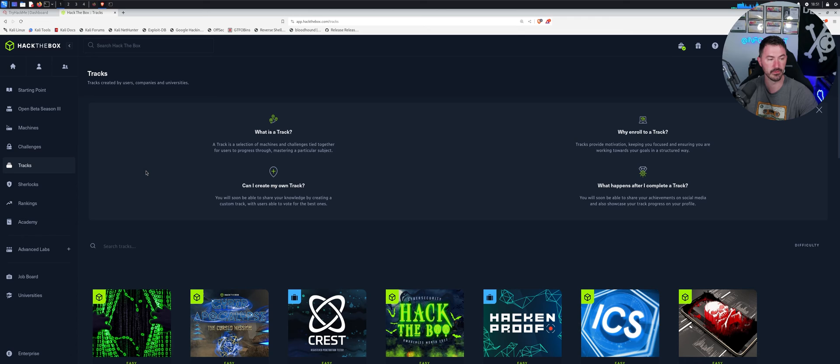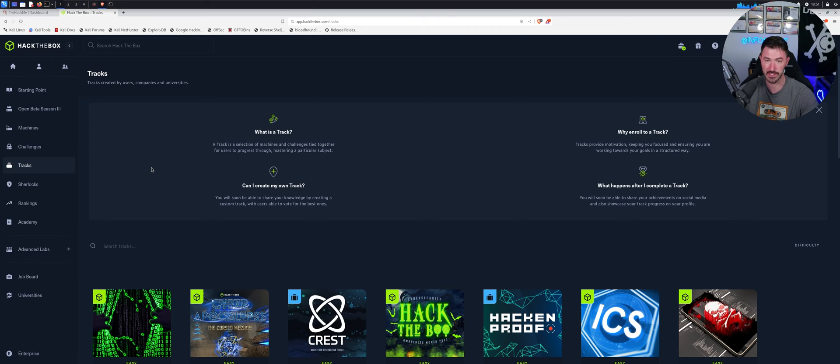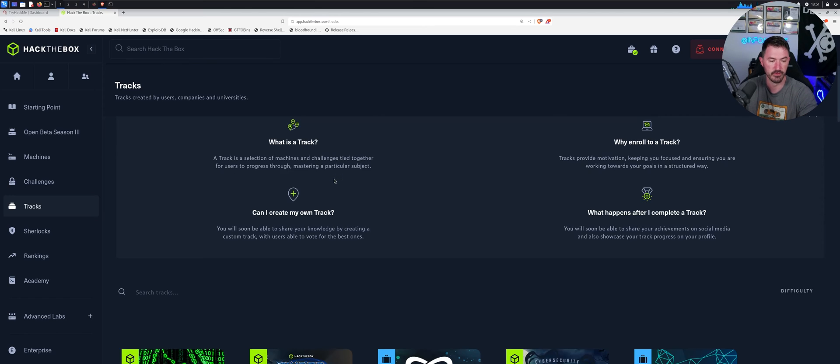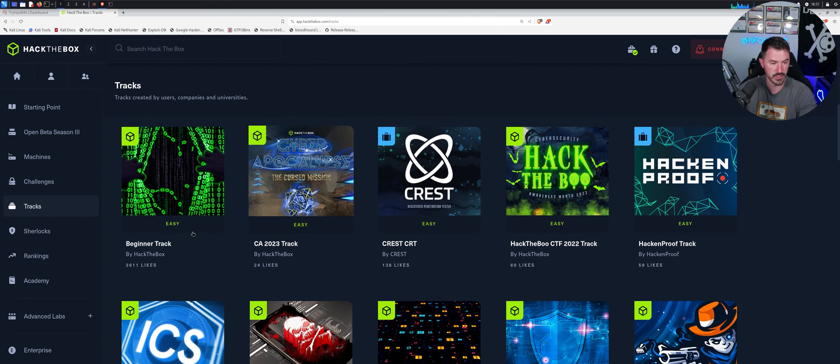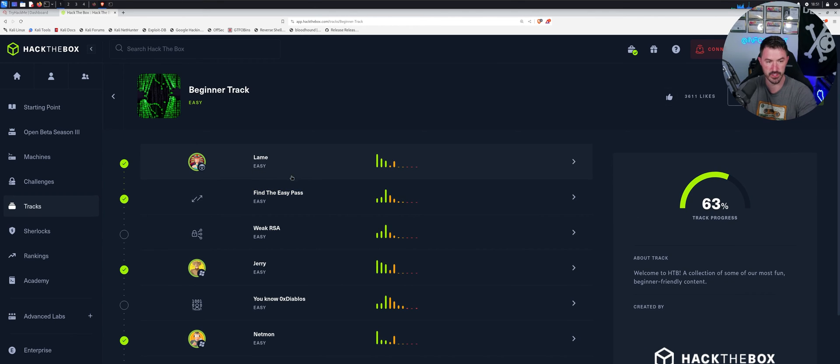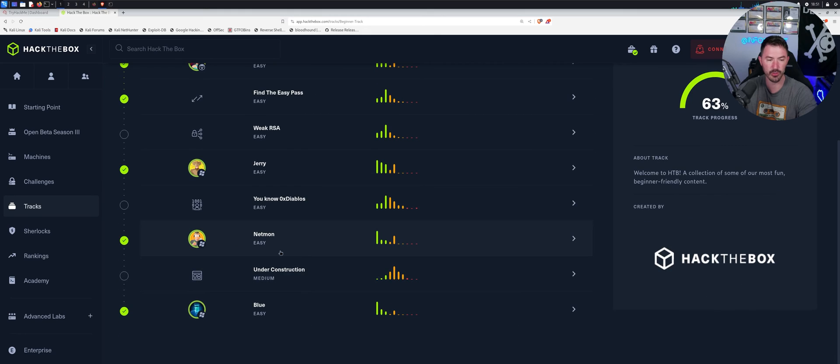What's also cool about Hack The Box is you have Tracks — a selection of machines tied together so you can practice and master a particular subject. For example, the beginner track includes machines like Lame, Find the Easy Pass, RSA, and Jerry. I've done all those machines so I get the credit for that.